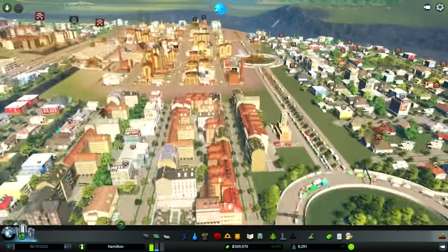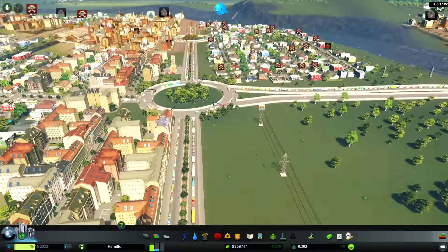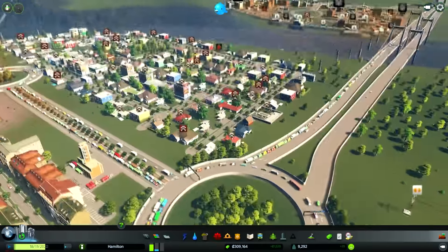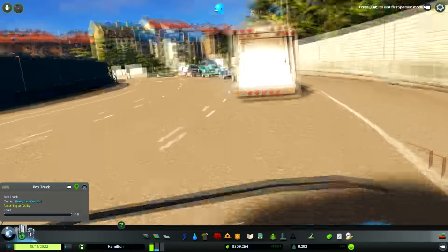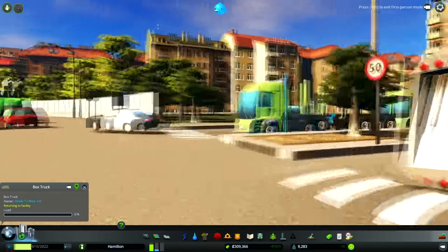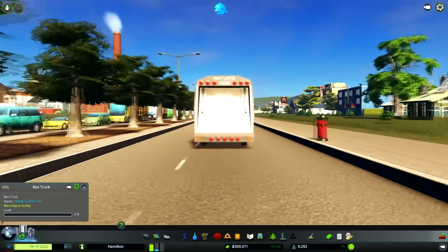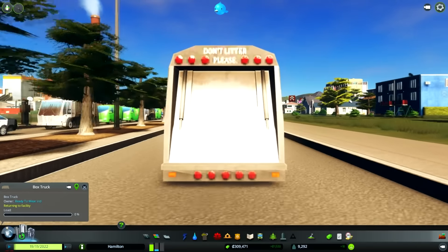There's a ton more mods that I've installed. I installed a first-person camera one that has been a little bit sketchy and I don't exactly know how to use it. The best use of it is definitely to go into a vehicle and watch it go down the road. This is a lot of fun, especially if you have a really big city, because you can just watch stuff drive to and fro and get all of their stuff done. It's pretty nice.